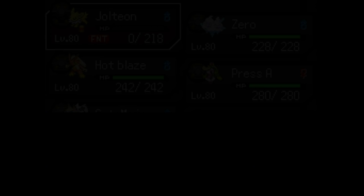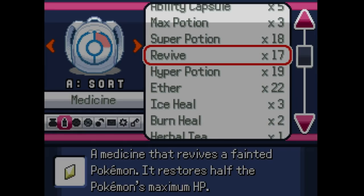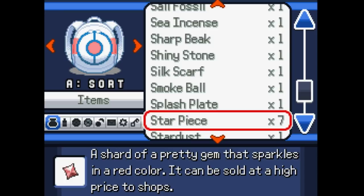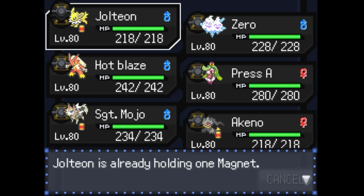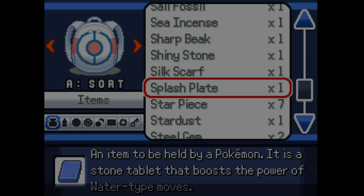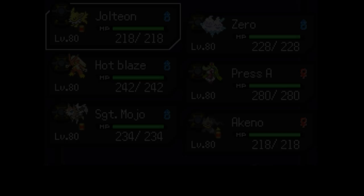Where is — here we go, revives — I knew I had them. Do I have a smoke ball? Organized by alphabet — smoke ball. Yes, I do. Oh, you're holding him back there and you don't need that. I think I only had that for the flying gym. Yeah, there are Cacturne out at night.